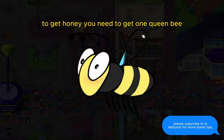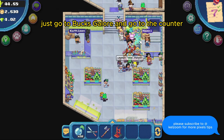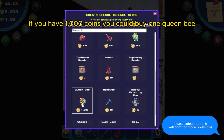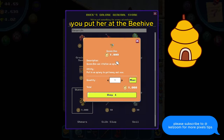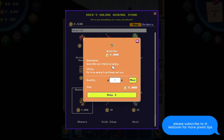To get honey you need to get one queen bee. To do this, just go to Bucks Galore and go to the counter. If you have 1000 coins you can buy one queen bee. Once you get the queen bee, you put her at the beehive. I already have one so I won't be buying another one right now.